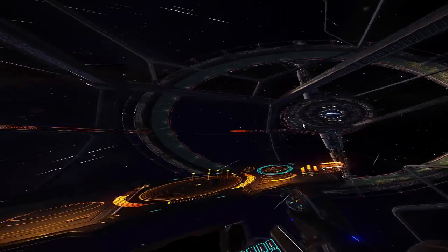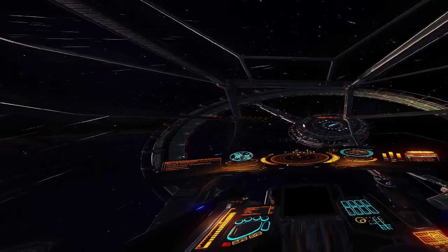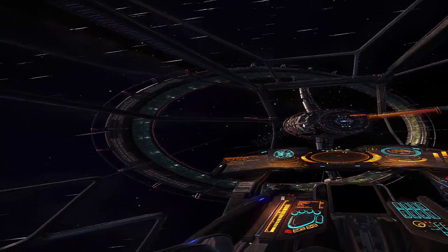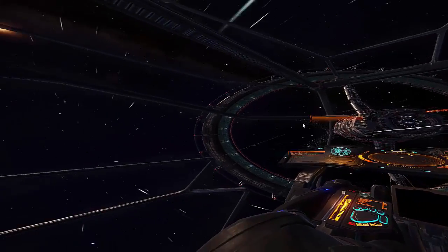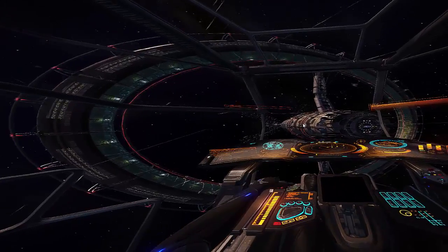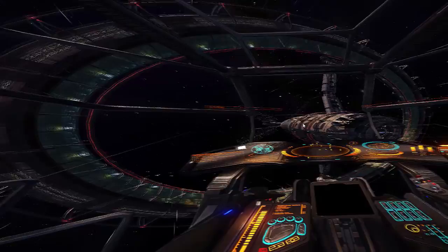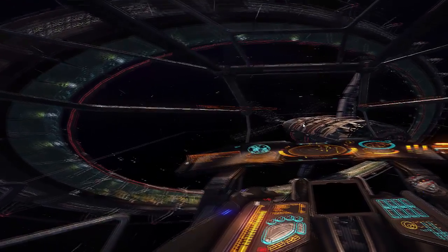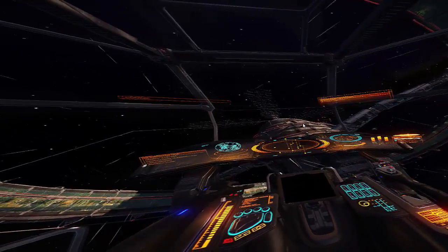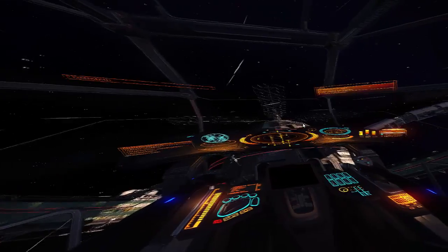What I want to do is just take a quick tour around the outside of the station to give you guys an idea of what this looks like through the Rift. Obviously it doesn't convey the amazing 3D and sense of depth you get through the headset, but what it does do is serve to show what the head tracking does. And of course, if someone wants to do some playthroughs they can stream what they're seeing through the Rift on Twitch or make YouTube videos, as I've done here.